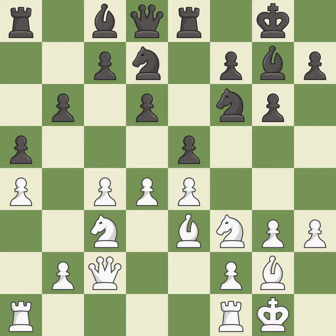The rooks can see each other now, allowing them to provide mutual defense. It is best. This fianchettos the bishop by placing it on a powerful diagonal. This threatens to win a pawn — it is best.